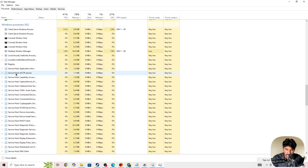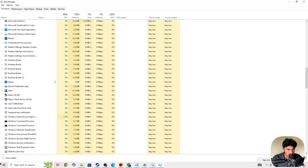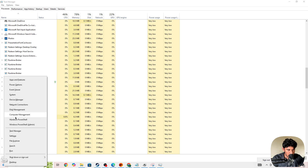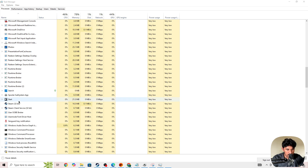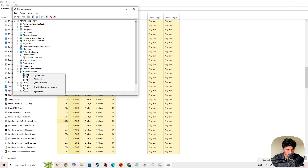Also, right-click the Windows icon and go to Device Manager. In Device Manager, go to the Storage Controllers section and search for Daemon Tools. Right-click on it and select 'Disable Device' to disable it.